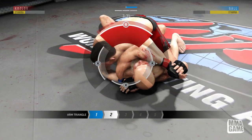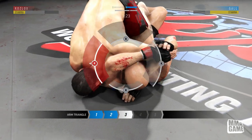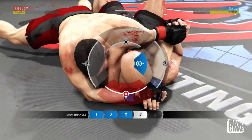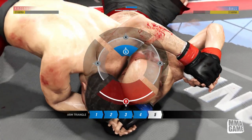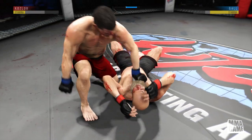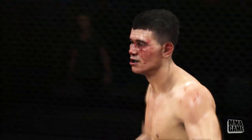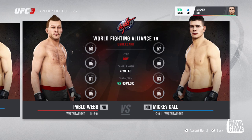Right here Mickey Gall — I get him down, get him in that arm triangle, and he's in big trouble. Mickey Gall is no joke with the jiu-jitsu; if you saw his real fights he is the real deal. I'm going to sink in that choke — he's got nowhere to go. Mickey Gall gets the tap! He makes his debut in the WFA with a huge submission win in the third round.